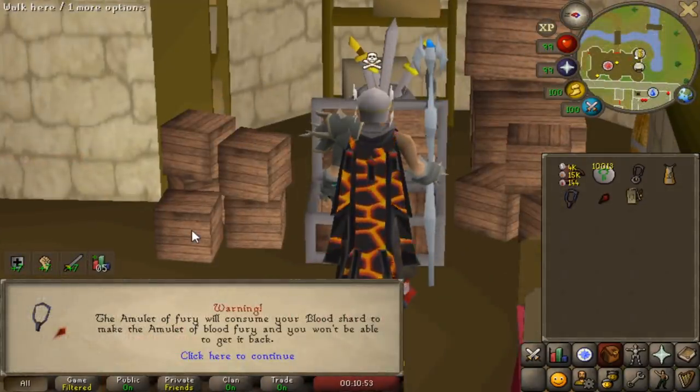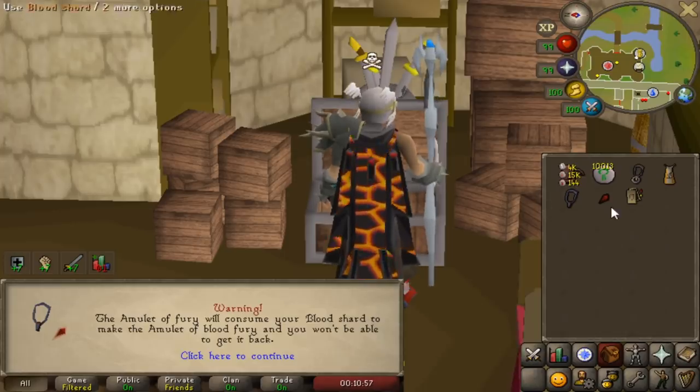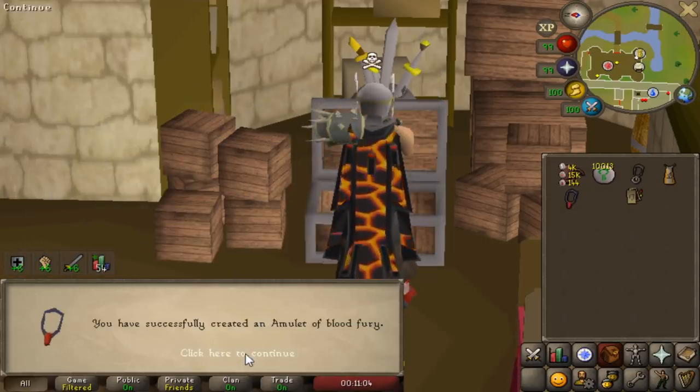Amulet of fear will consume your blood shard and make the amulet of blood fury, and you won't be able to get it back. Okay, that's fine. Let's do it - combine the blood shard with the amulet of fear. Nice.